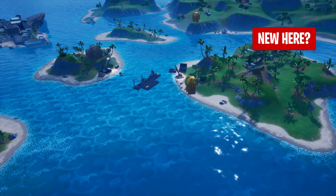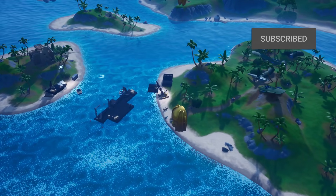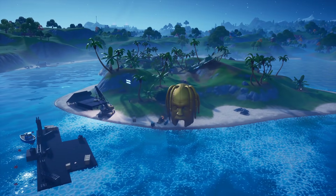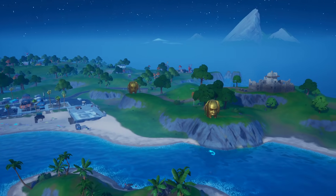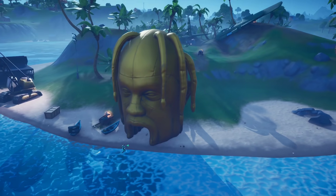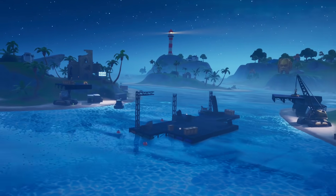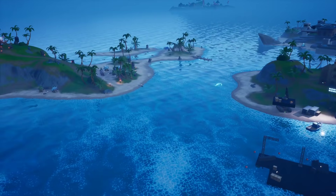The most interesting thing updated and live in-game right now is over where the stage is being made for the upcoming Astroworld live event. You can now see there is more progress made to the stage setup, and there are a ton of Travis Scott blow-up heads surrounding the area. These are the same entrances he used at his Astroworld tour and for his album concept, so it's really cool that they actually brought this in-game and it's to size where you actually run through it.